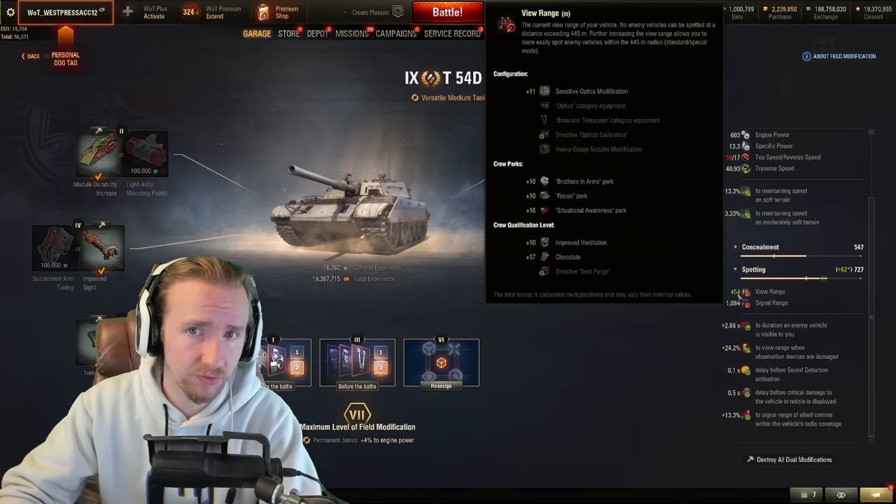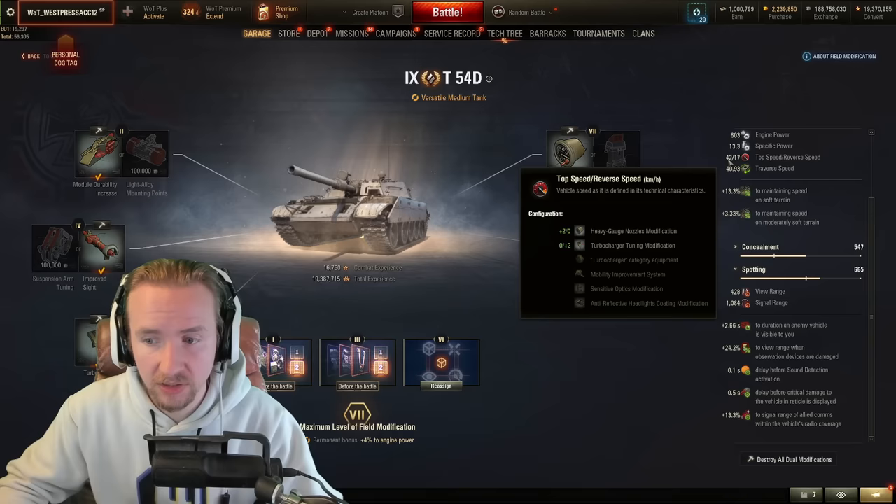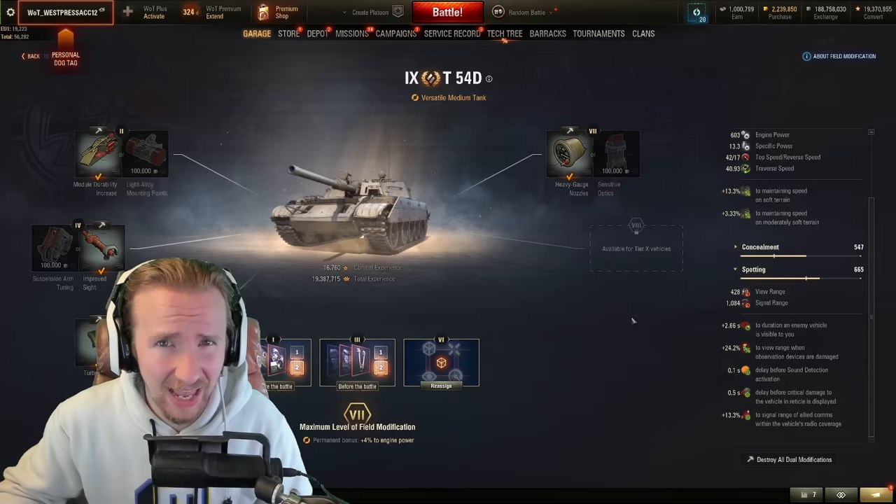I don't want to go down to a 38km/h top speed limit on medium terrain. I want to have 42 without the turbo to get into position, and I'm not really worried about extending view range when I'm there. Anyway, I think that's quite enough jibber jabber — let's get stuck into the gameplay.